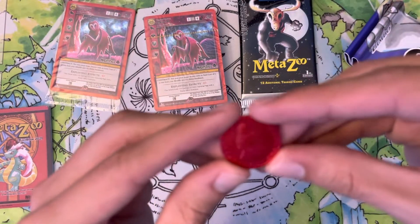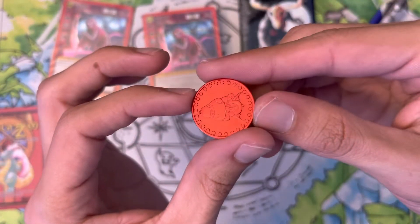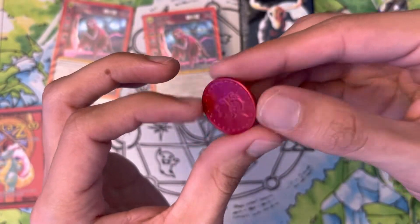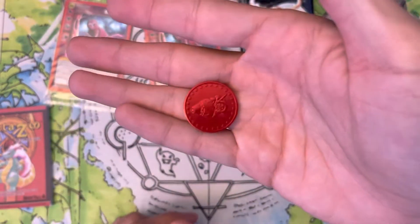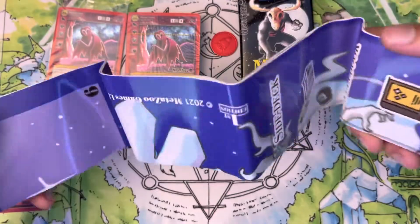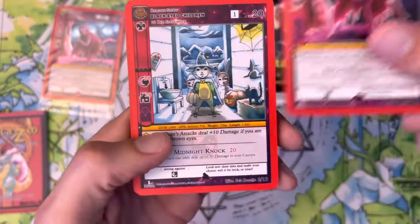Of course there's the rulebook, and we get our one Nightfall booster pack. We also get a coin — very cool looking coin. It's a red coin, I think it's my first red coin in my collection. We also get our play mat, of course. Let's get into that spellbook now, starting off with the Stikini Owl — we went over that already, we'll put that card to the side.